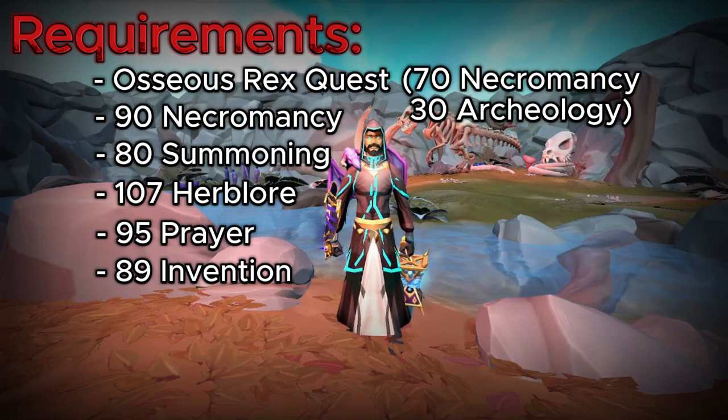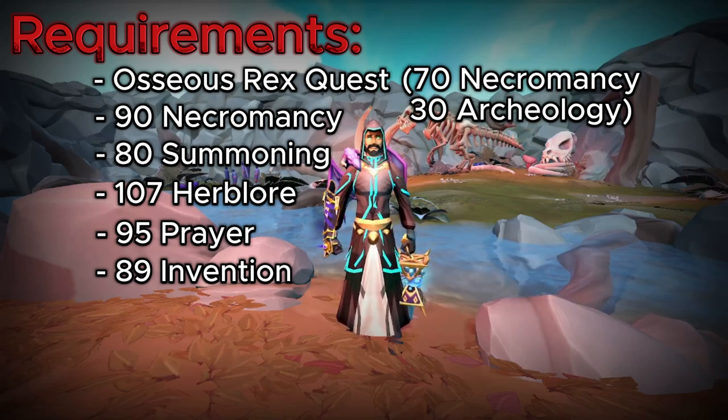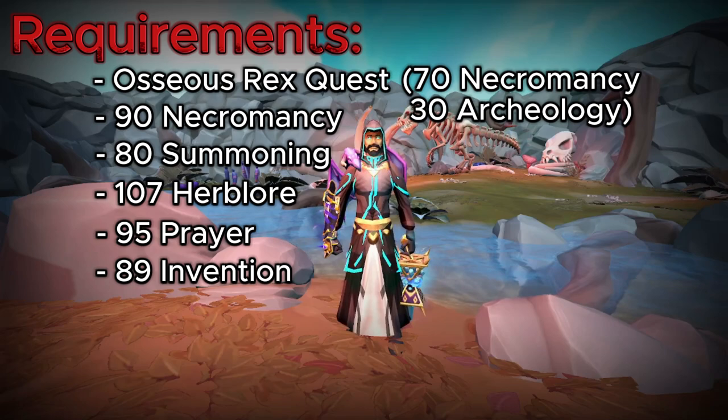Level 80 Summoning, so you can use a Holy Skaerab Familiar, which we will get into a little bit later. 107 Herblore, so you can use an Elder Overload Salve. 95 Prayer, so you can use your Ancient Curses — and yes, that does require the completion of the Temple at Senntisten quest. And following up, you're going to need 89 Invention so you have your Ancient Gizmos unlocked for your perks on your gear.